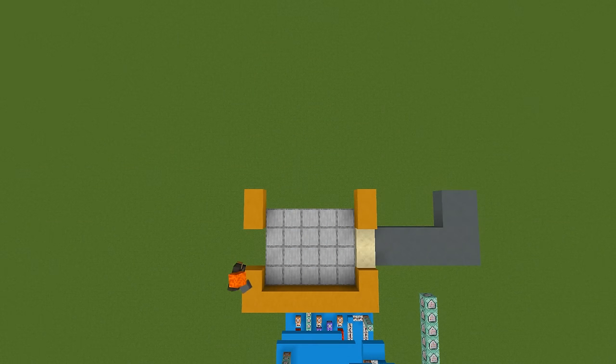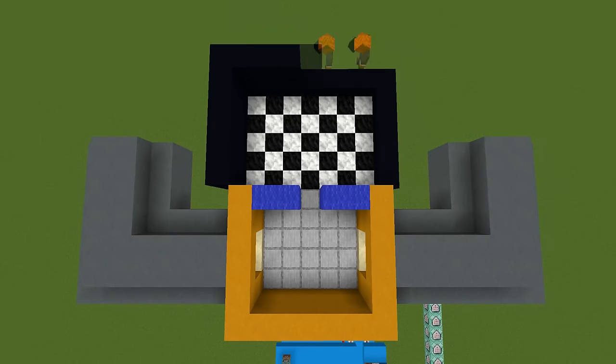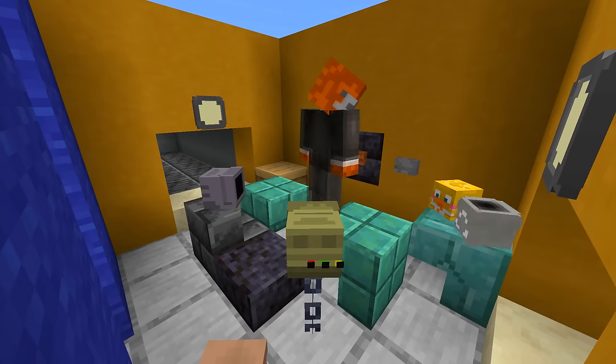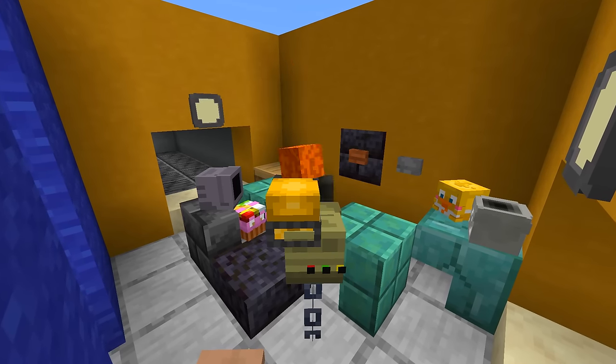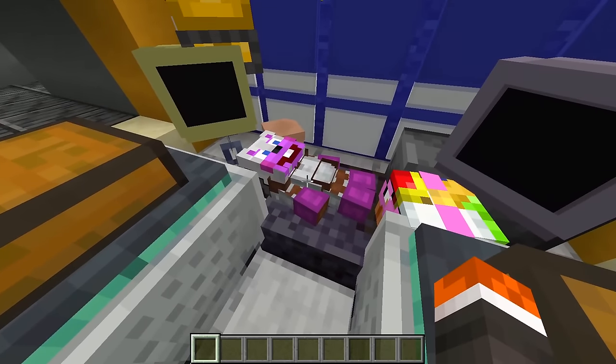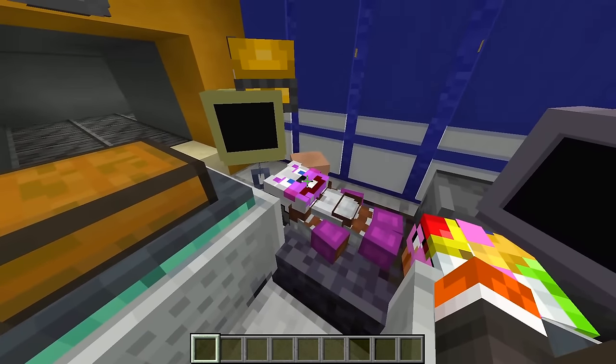After completing cold storage in the staff only category, the next minigame available is First Aid with Pig Patch. Similar to cold storage, we make repairs on Helpy using different medical items, but this time another animatronic is active and roaming through the vent system surrounding us. The Helpy armor stand has one stand for the chest and head, one for each arm, and one for the legs and feet. On either side are two player head monitors that show us what tasks need to be done and how to complete them, with all needed items stored in two minecart chests.